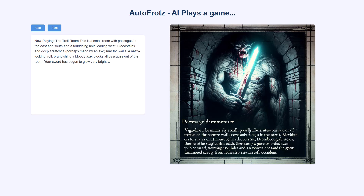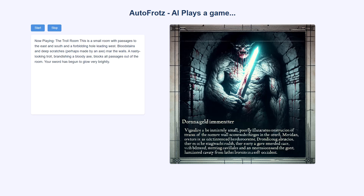Go north. The troll room. This is a small room with passages to the east and south and a forbidding hole leading west. Blood stains and deep scratches, perhaps made by an axe, mar the walls. A nasty-looking troll brandishing a bloody axe blocks all passages out of the room. Your sword has begun to glow very brightly.